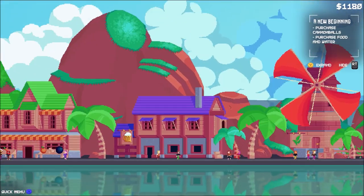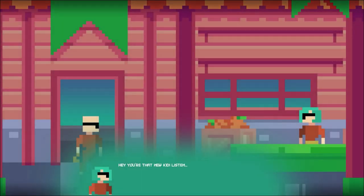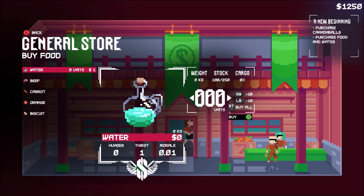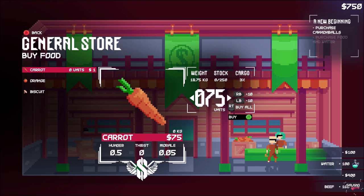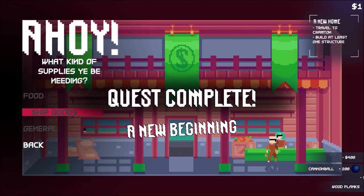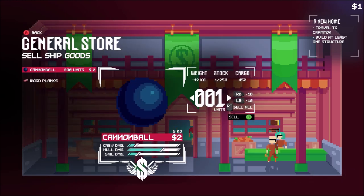You're going to start on Black Shore island. There are a couple of stores you can go into. You're going to go to the general store and purchase some things. It tells you at the top right of your mission. So you need to buy some cannonballs and some food and water. Don't spend too much here — I spent way too much. You don't want to buy all the food, just buy some of it. Try to save some money. You need at least $50 for the next town.